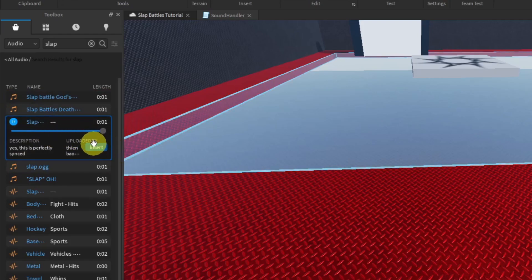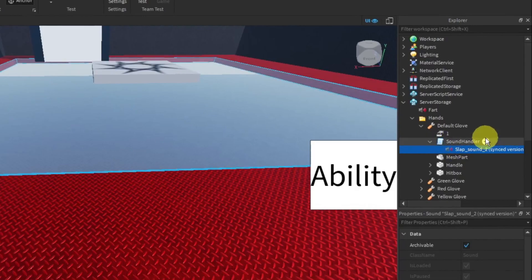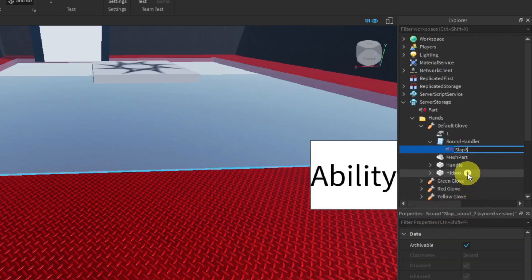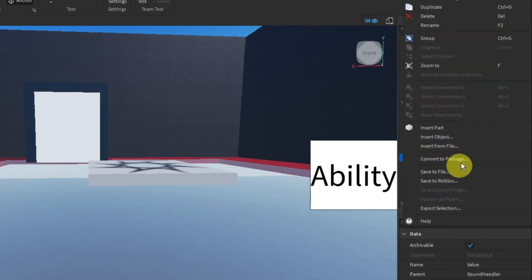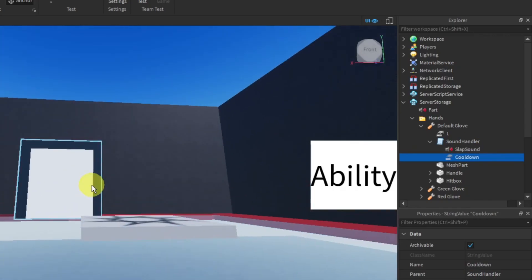Click the insert key and if it didn't insert into the script, just move the sound effect into the script. Go ahead and rename your sound effect to 'SlapSound'. In the SoundHandler script we're going to add in a StringValue, which you can rename to 'CoolDown'.